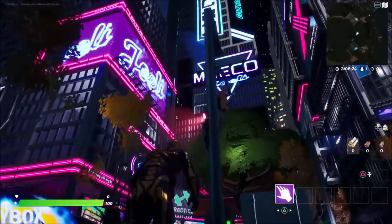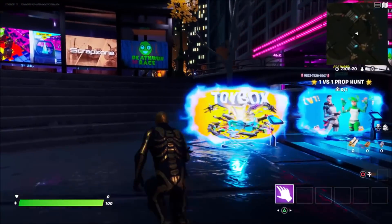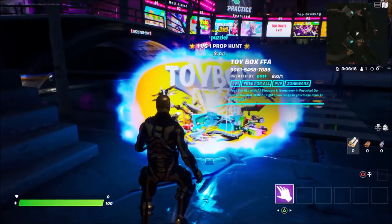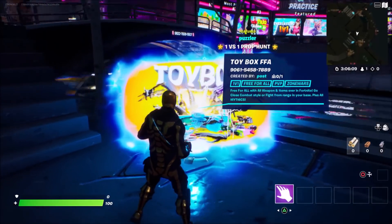All I want you guys to do is load up into a private creative hub just like I've done right here. Go ahead and load up into a private creative hub, simply come over to one of these item portals. There are four of them, so just select one and enter in this map code, which will be found in the description below if you'd like to copy and paste it.